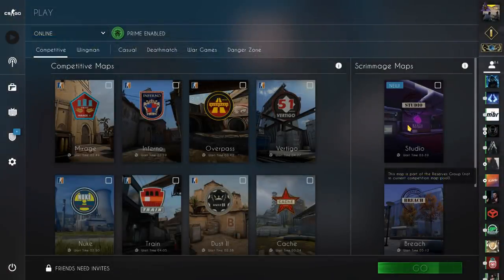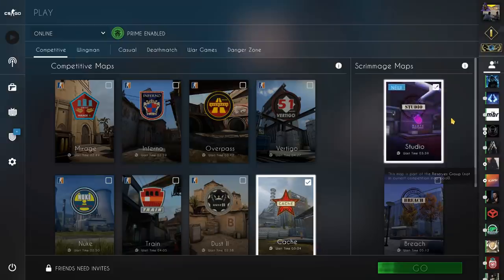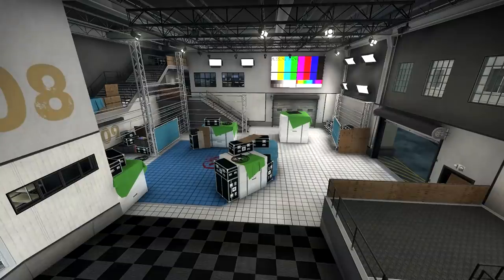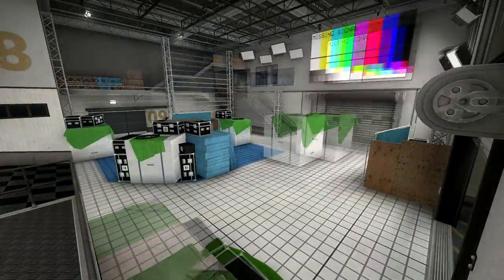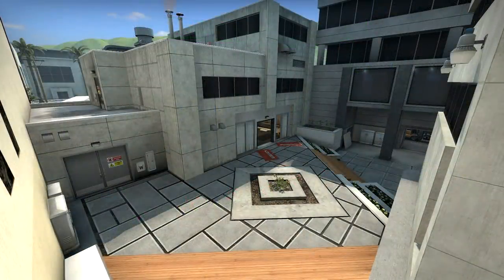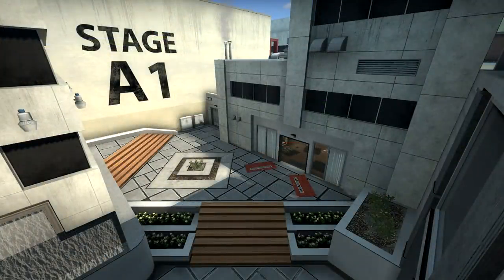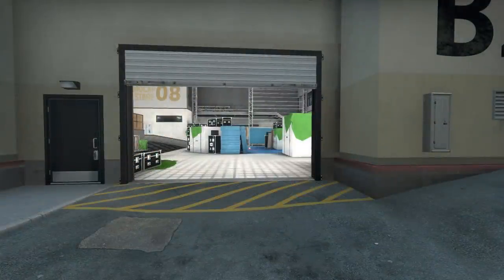The last part of the update was focused on map changes for Studio and Cache. Studio is the new map made available for the operation, and here are the biggest changes: Bombsite B is now smaller — much smaller. There's also less cover on the site, but also on Bombsite A. Adjustments have been made in middle, radar callouts have been added, and the rest is improved clipping, fixes, performance, and visibility improvements. Also, the bomb explosion radius has been increased by about 16%, meaning you'll take more damage from the bomb.